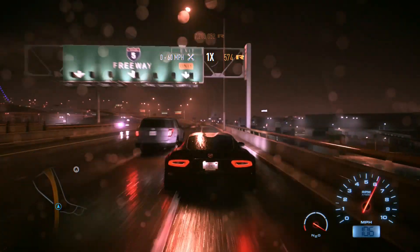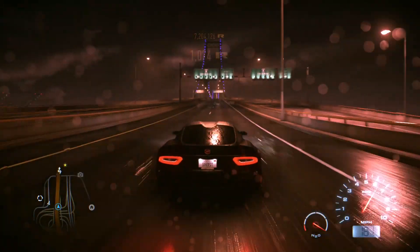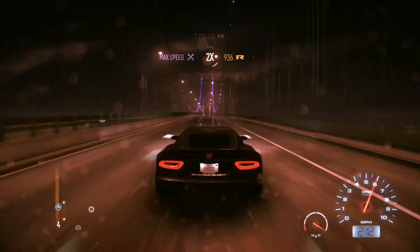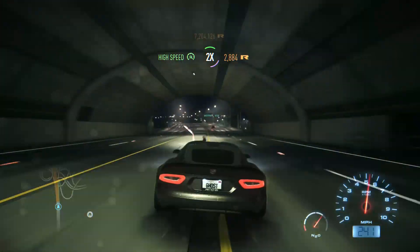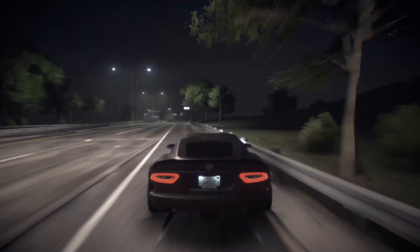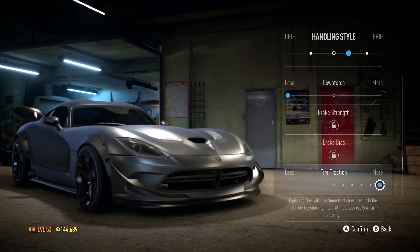That was rapid — absolutely rapid, 130, 140! Try and take the inside line here — oh, I can see that van again. Traffic is a nightmare on this bridge. Come on, use that American muscle! It's topping out — 246! I think I saw 246 there, very briefly. My Need for Speed best is 247. Can we beat that?